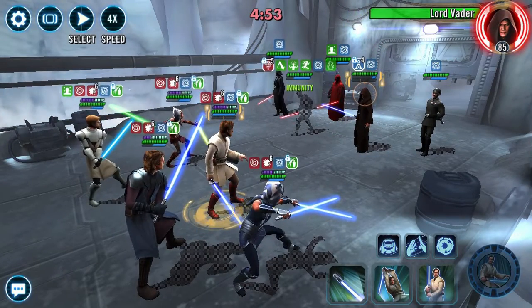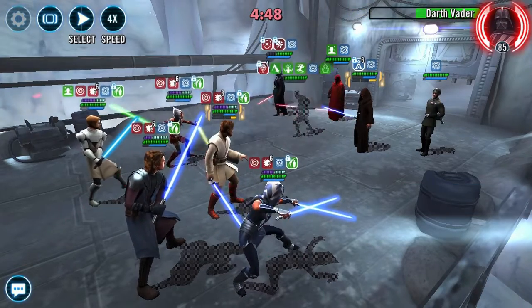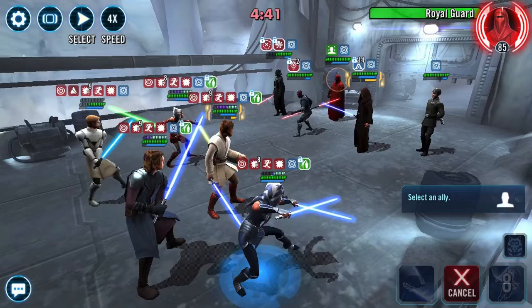What you want to do is use the first special, targeting Darth Vader, Piet, someone on that team. You want to select Kenobi himself. Let Maul do his thing. And remember, Maul can't increase Kenobi's cooldowns.